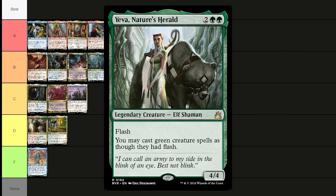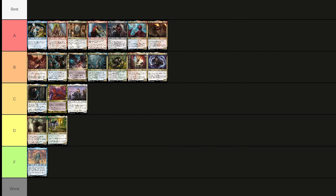Finally, Yeva, Nature's Herald costs two green and two — a 4/4 elf shaman with flash. You may cast green creature spells as though they had flash. Everybody knows flash is mean on stuff like that. Throwing her in B tier.